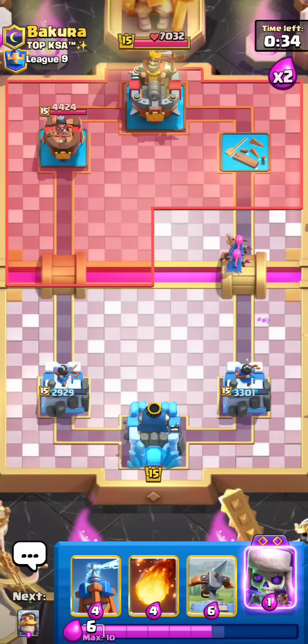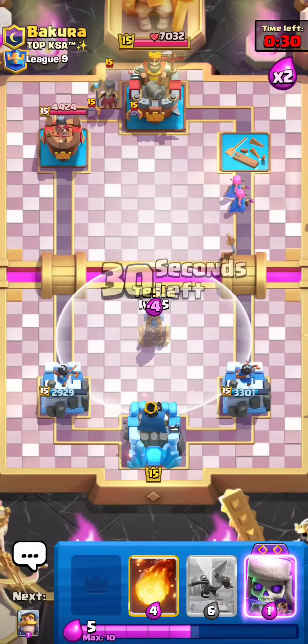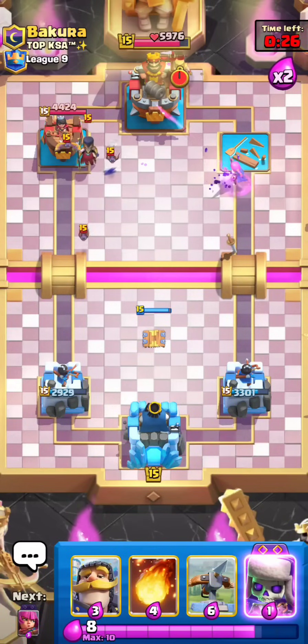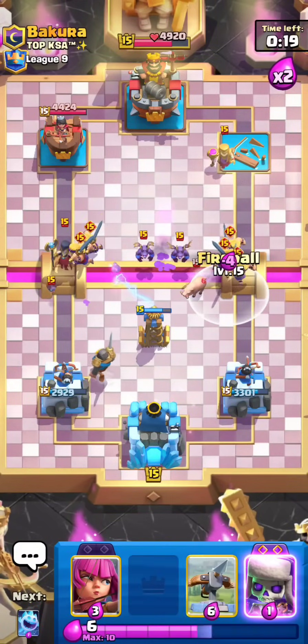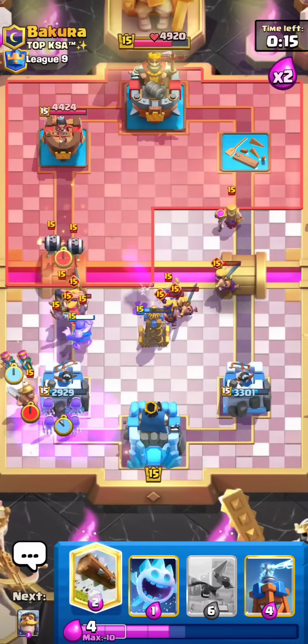That was a crazy Ice Spirit. He's still trying, but this is Miner Wallbreakers — not too bad of a matchup, actually. It's a very heavy deck. For some reason he has double Witches — Mother Witch and Night Witch. I don't know why he had the fascination with Mother Witch, I guess to counter Graveyard. Mother Witch, Night Witch is a very odd combination. I never really see that. I think I should survive — wait, this is a huge push coming down. Hold on. Yeah, I'm good. I have to get my Archers down for those air troops.